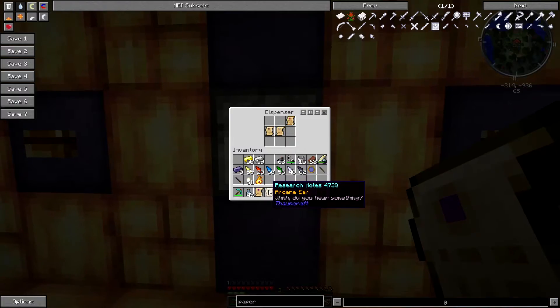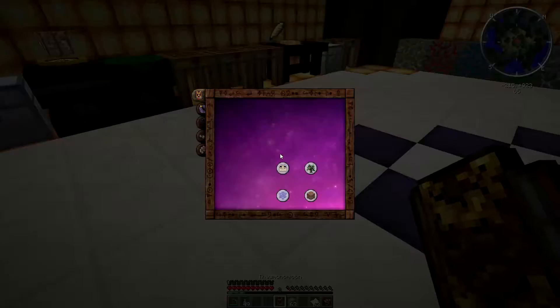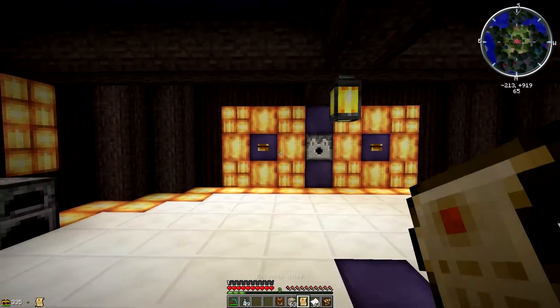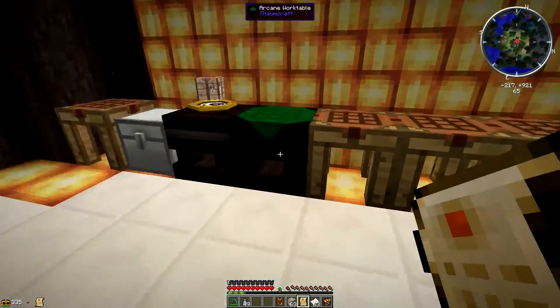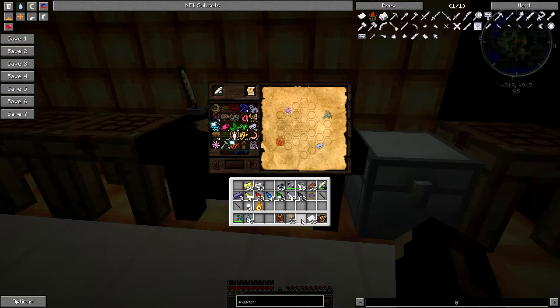I'm looking at maybe doing a couple more episodes of these. We're not going to get into infusion — we placed it in here. The infernal furnace is the one we're going to cover. We're going to leave that stuff in there and go over the infernal furnace in this episode. I'm planning on doing maybe a couple more episodes every now and then just so we can push through it a little bit faster, because there's a lot to cover in this mod.